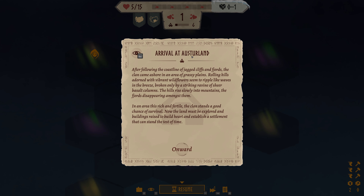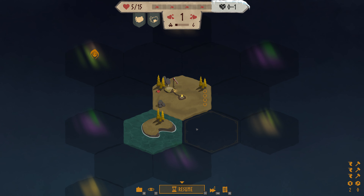Arrival at Austerland. After following the coastline of jagged cliffs and fjords, the clan came ashore in an area of grassy plains — rolling hills adorned with vibrant wildflowers seeming to ripple like waves in the breeze, broken only by a striking ravine of sheer basalt columns. The hills rise slowly into the mountains, the fjords disappearing among them. In an area this rich and fertile, the clan stands a good chance of survival. Now the land must be explored and buildings raised to establish a settlement that can stand the test of time.